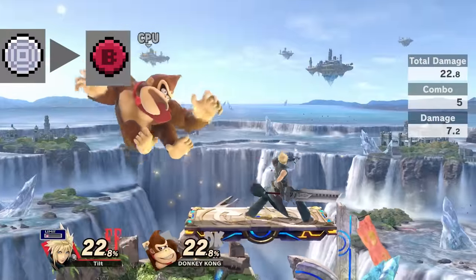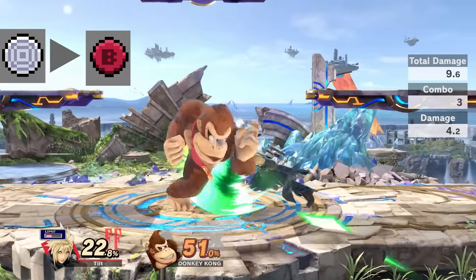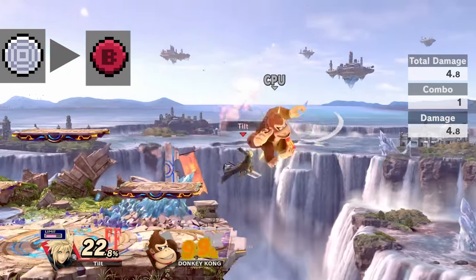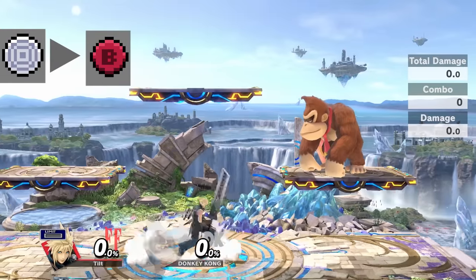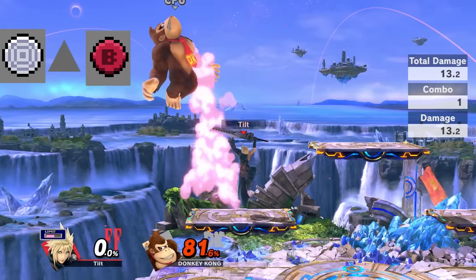Side B, Cross Slash, is going to be your best friend. Similar to Marth's Dancing Blade, it's a quick multi-hit combo that does great damage and can be thrown out relatively freely. However, if they block the first hit do not continue the combo or you will be punished. Cross Slash is best used to tech chase since its exceptional range catches opponents when they don't expect it, and it's usually the best follow-up to pretty much any combo starter such as the fair and back air.